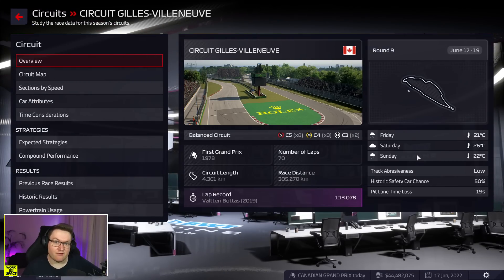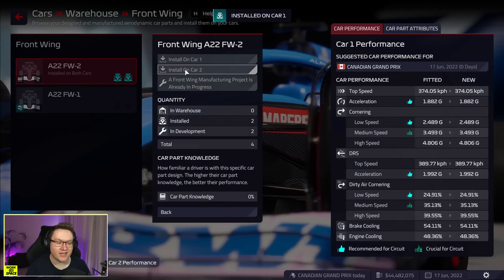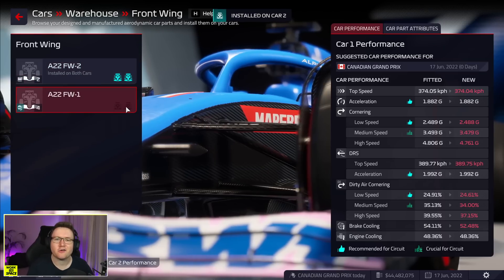The Canadian Grand Prix tends to have red flags and safety cars in this game, and I'm kind of expecting one after last time. Before we start, I know people will get very worried unless they see me hit the install button — there you have it. The front wings are installed for this race, and I can confirm it's actually episode nine. I could just redo the intro but I'm not that kind of professional.